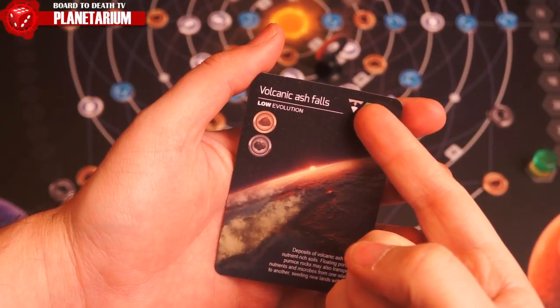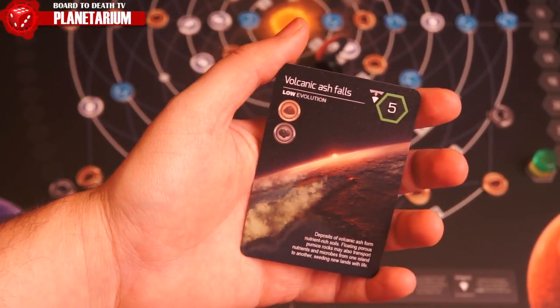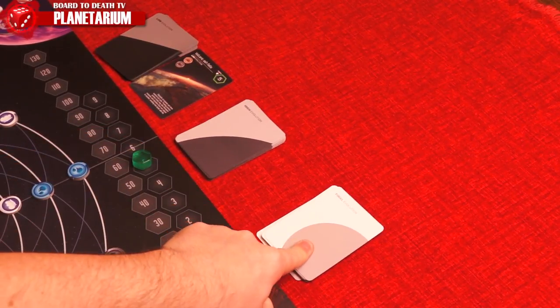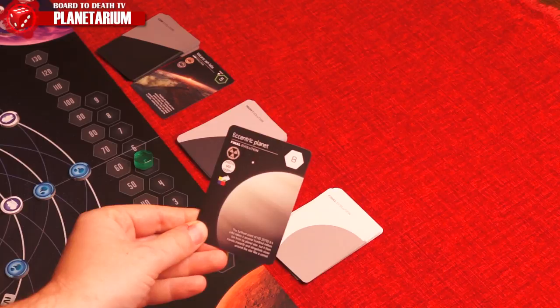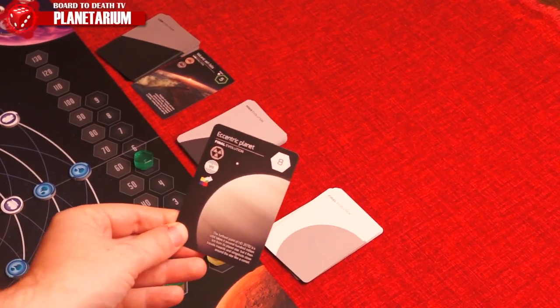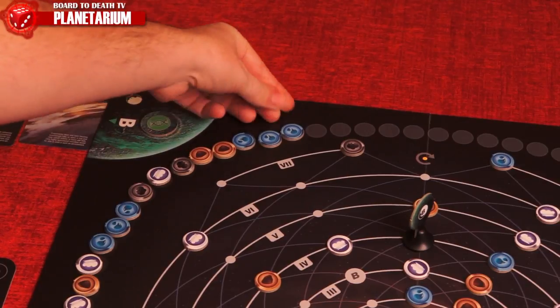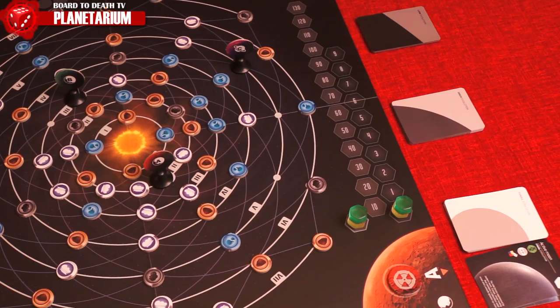This icon allows you to discard a card instead of completing it to draw a low evolution card. When completing a card, draw one from any pile. Remember that final evolution cards will give you lots of points if you can fulfill them at the end, but they take up a slot in your hand and you can only hold five cards, so it's a dead card until the end — do consider this.